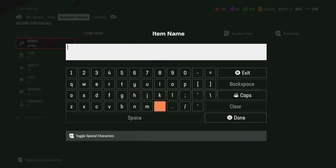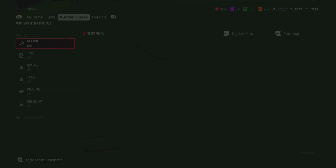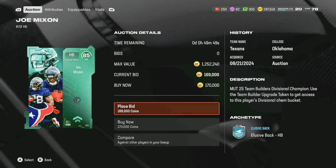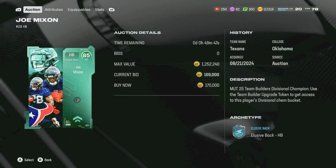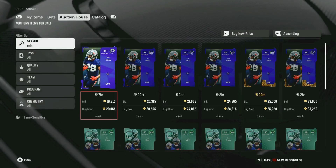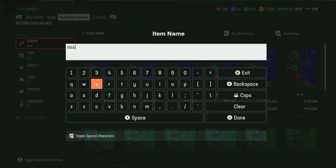How much is Joe Mixon on the Auction House? This is his — not team of the week — this card right here. 170. It's not what I love to pay for it, but it does have 83 speed, 84 speed fully maxed out, which does give us an actual starting caliber running back, which is nice.